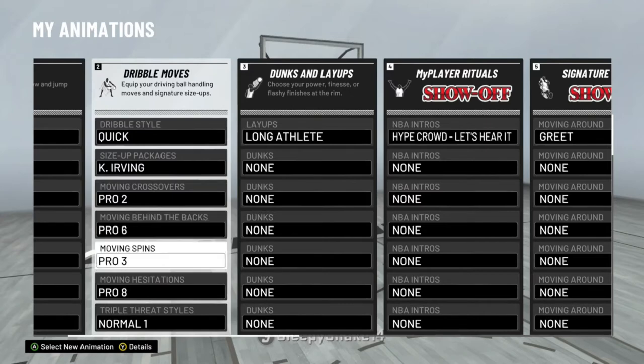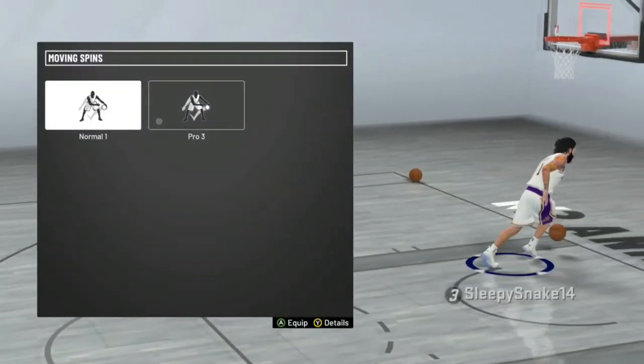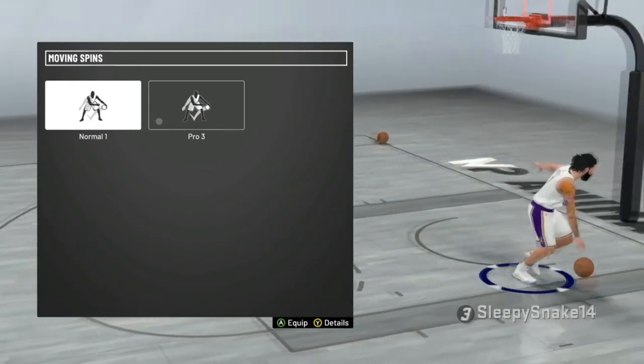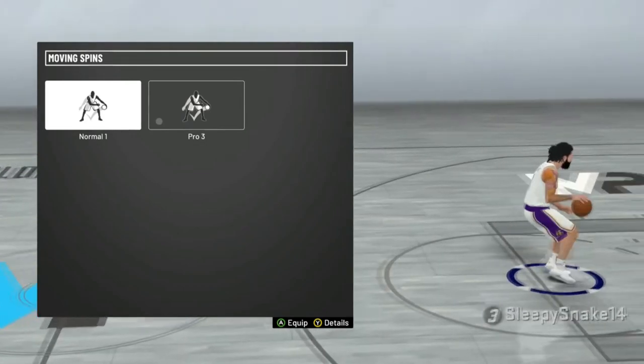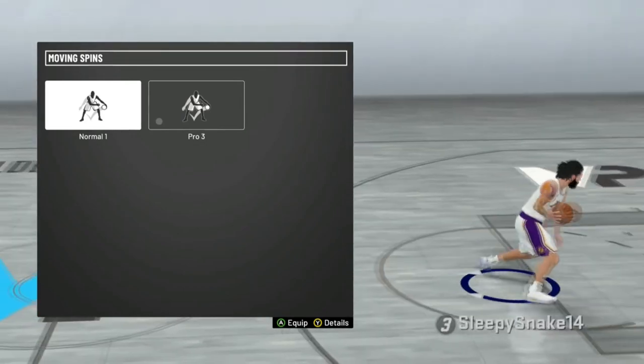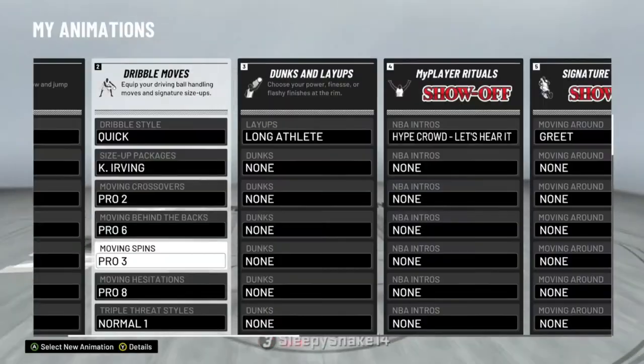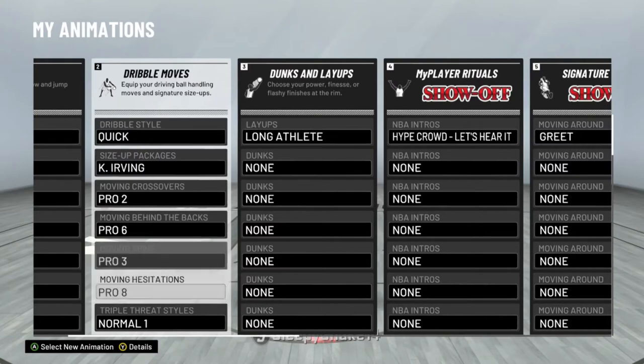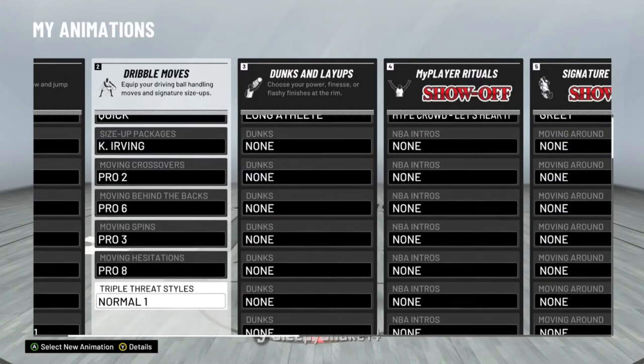For moving spins I have Pro 3 — I'm kind of iffy on this one. This is the one you see a lot of dribble heads do: the turnaround, come back to the three-point line, and shoot the three. Pretty much every dribble mover uses it. I think G-Man has it and I think Hank has it too.